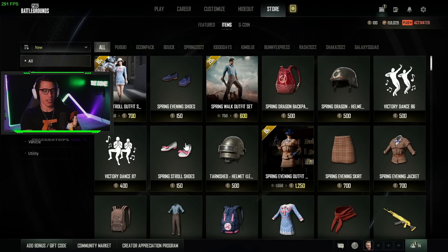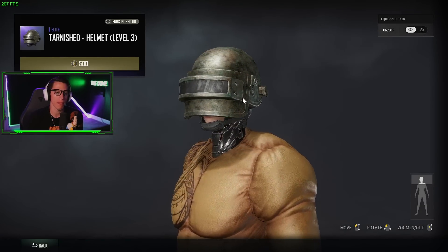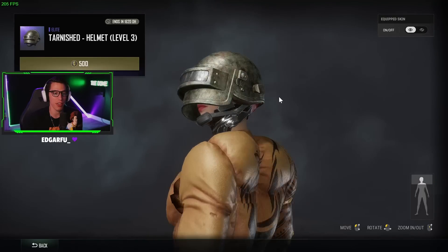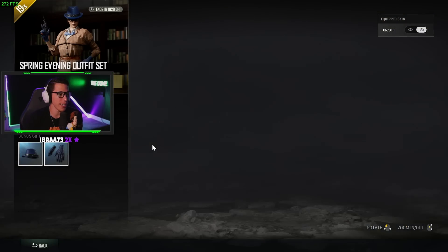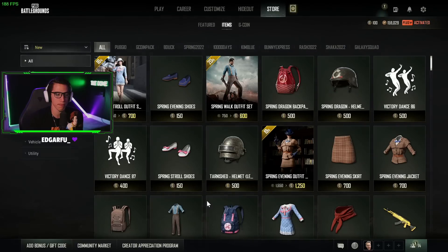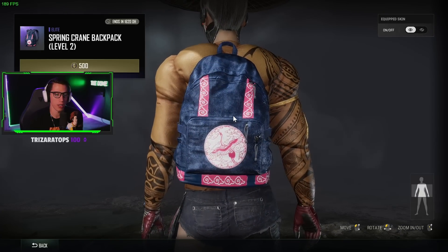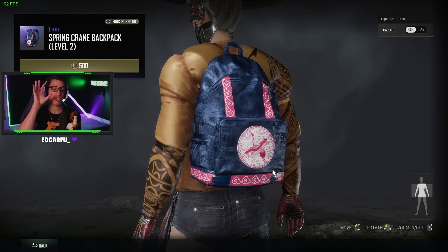Some more shoes - I think that was part of the other outfit. Tarnished level three helmet - it's the dragon theme too, this is nice! I know a lot of people have been asking for more darker military-ish themed stuff. The spring evening outfit is the whole get-up - got some inspector gadget stuff going on, slippers, a nice little top hat and some cool gloves. Spring crane backpack, level two.